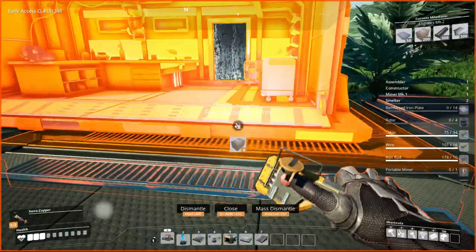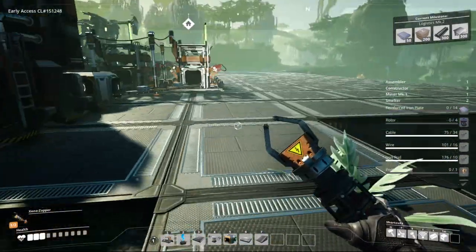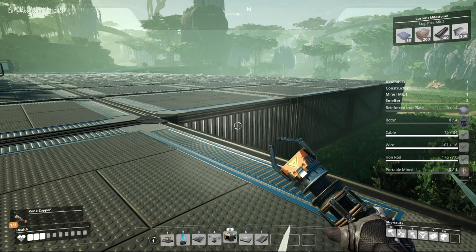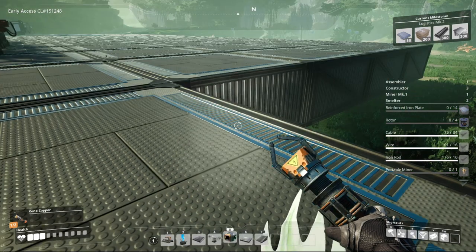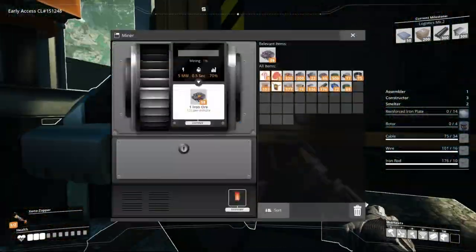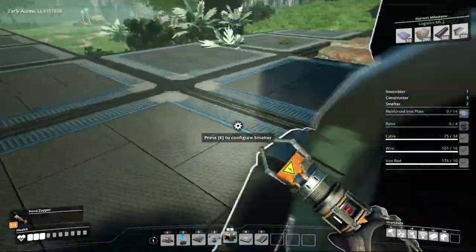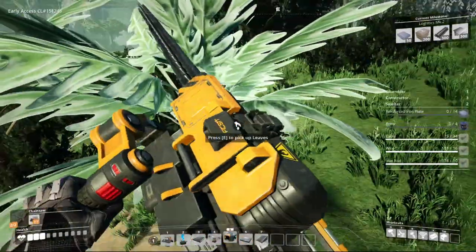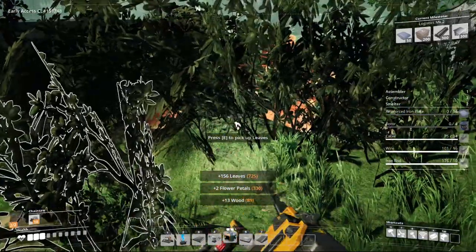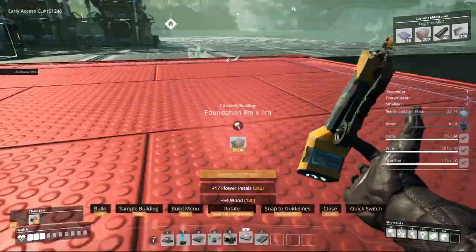So to make the reinforced iron plates, we need one constructor for iron plates, one constructor for rods, and one constructor for screws. We'll need a miner. And because we produce enough, we'll get two smelters. Is this a pure node? It is a pure node — pure nodes produce 120 per minute. We're only using 60 this way: 30 here and 30 here. So that means we've got another 60 we can utilize. I'm going to clear out this area — AOE clearing makes quick work of it.